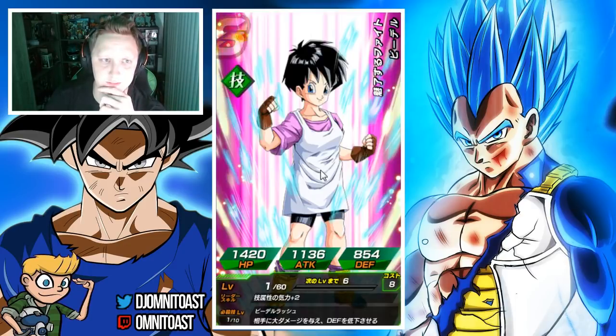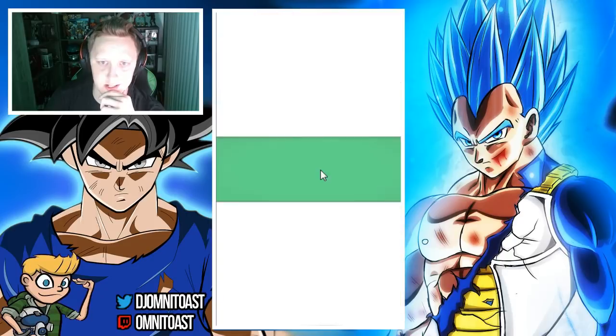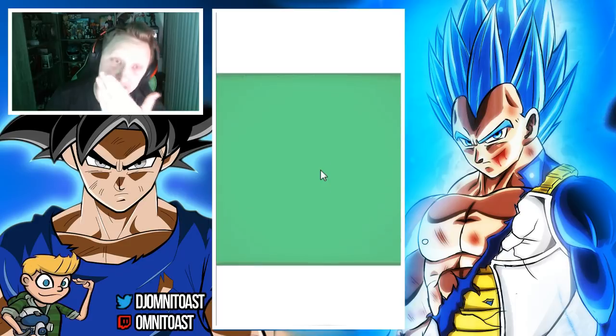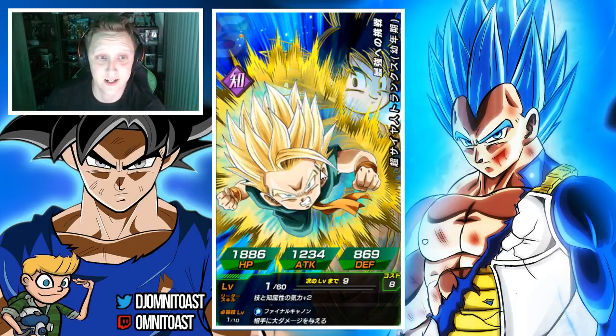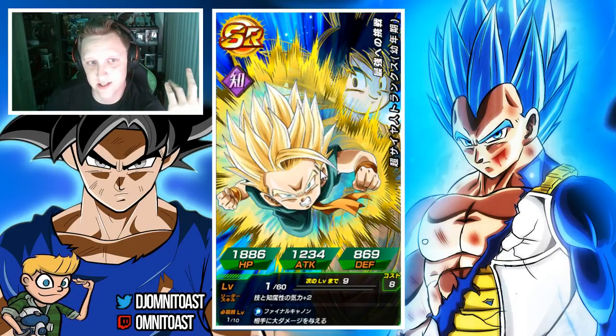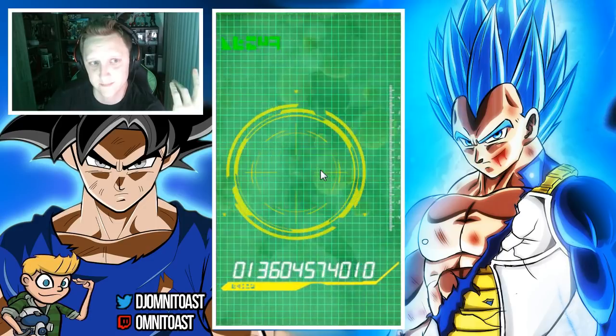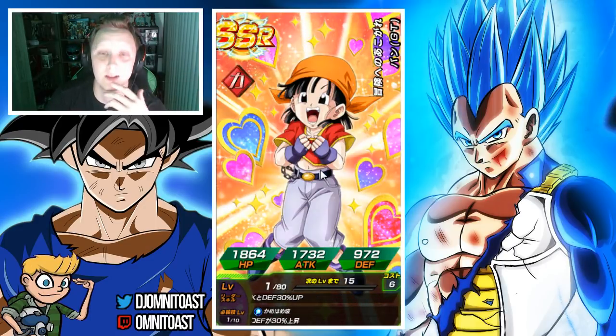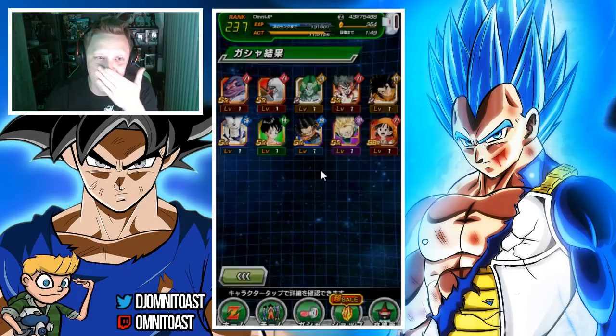Next card is Videl — that's seven cards in. Eighth card is Android 17. Ninth card is Trunks, and this is the GSSR right here. Oh, my luck is so bad right now. Ew.